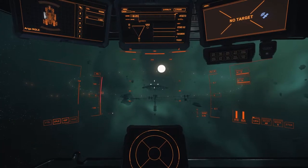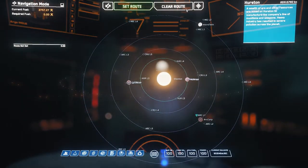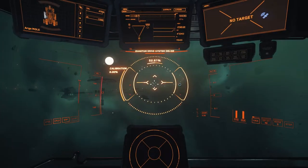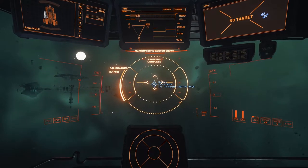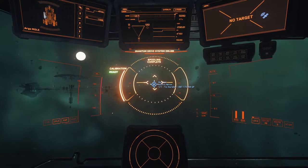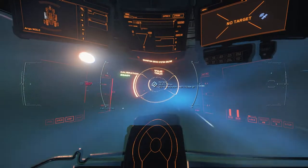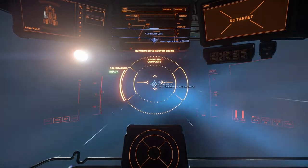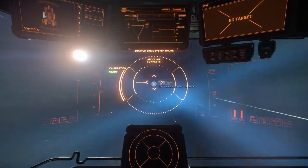Now that we're outside of the station, we need to get to the Aran Halo and, more importantly, to where there's actually Quantanium. Open up your map, set route to Hurston, turn your quantum drive on and angle towards Hurston. We're going to travel from Arc L1 until we're about 13.6 million kilometers from Hurston, then drop out of quantum by holding B as in Bravo.